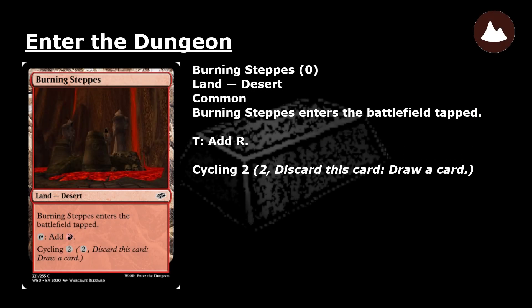Burning Steps: a common land desert that enters the battlefield tapped. Tap: add red mana. Cycling 2: pay 2 and discard this card — draw a card.